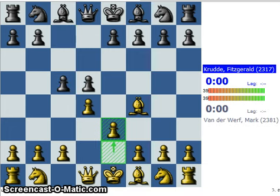Now white plays e3, not c3, because that would allow black to exchange pawns in the center. The position gets very symmetric and it will be hard to get anything. So e3 is a little better.